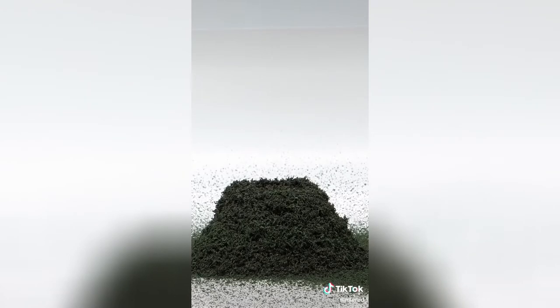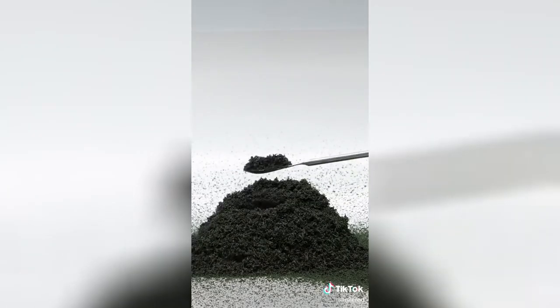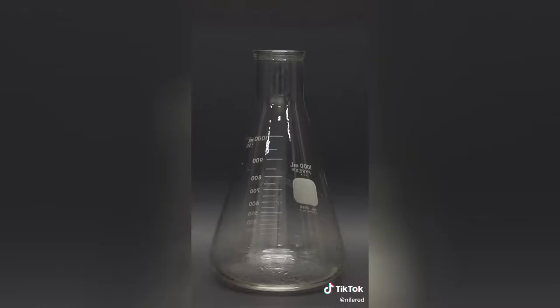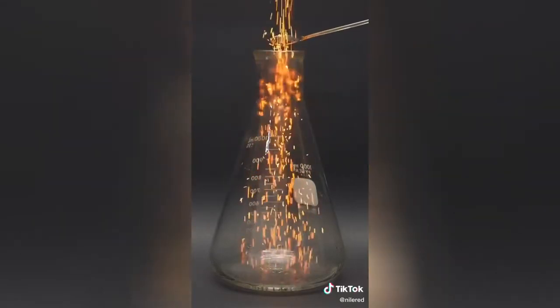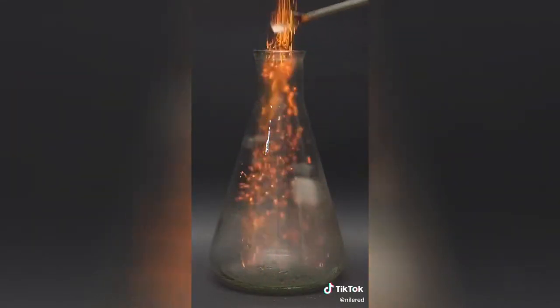It eventually finished, and I now have a super puffy pile of chromium oxide. What's kind of fun, though, is to take a small amount of it and heat it using a blowtorch. Then, if I drop it into a flask full of ammonia gas, it makes a bunch of sparks, which kind of look like fireflies.